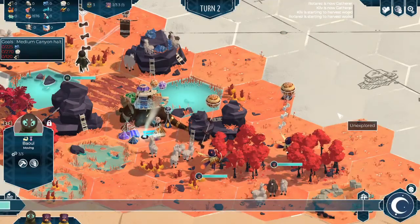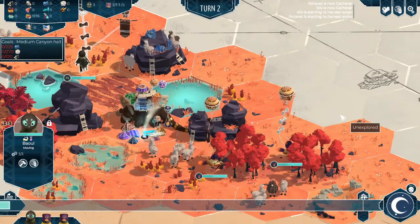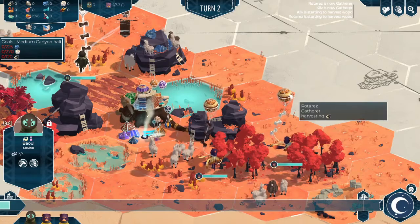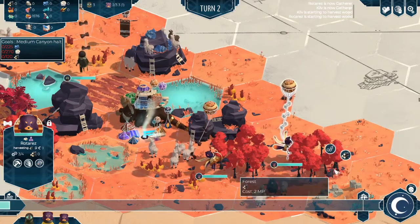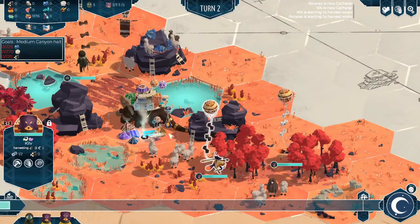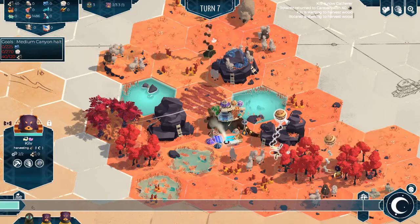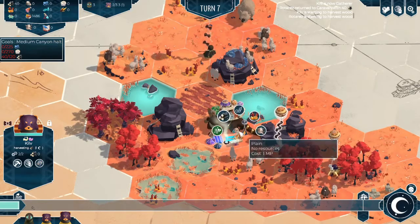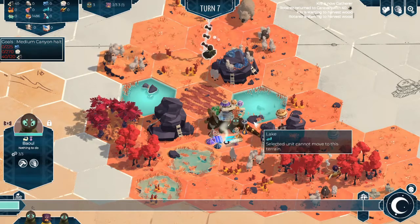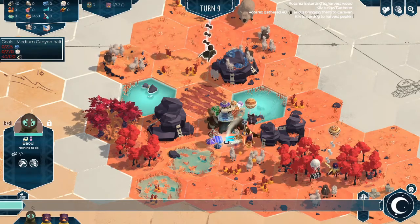So we've opted to have two characters harvest wood and one character go explore. The characters do change clothing, which is a neat and innovative way to identify exactly what they're doing. To harvest the wood, you can select a character and either right-click the cell that you want them to harvest from and select the resource you want them to harvest, or select the character, right-click the caravan — because that is what allows us to harvest the wood — and select the resource. One thing to note is that when we have a character selected, if we right-click on a building that can allow you to do more than one thing, it will instruct them to do it the most efficient way possible — for example, moving to the nearest source of pepkin in order to harvest.